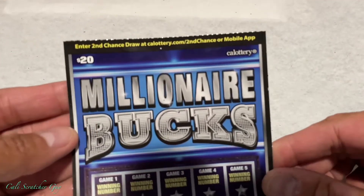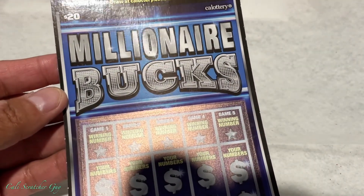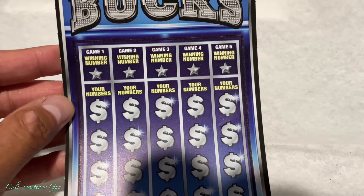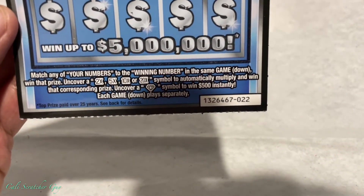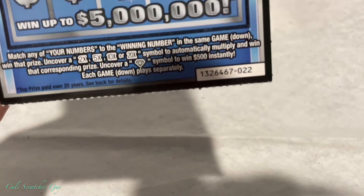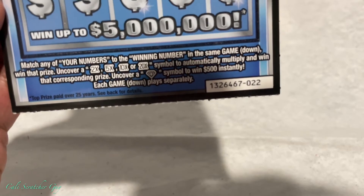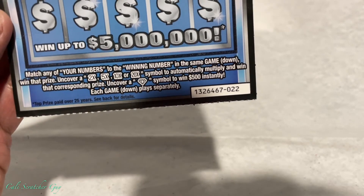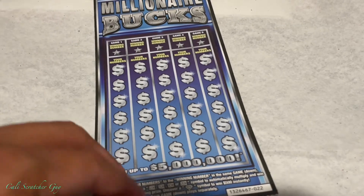So today, like I said, $20. Before we get into the scratching here, let's go over the instructions just in case you guys are brand new at playing this game, so you have an idea of how to play it. Millionaire Bucks — we got game 1 to game 5. Match any of your numbers to the winning numbers in the same game to win that prize. Uncover a 2, 5, 10, or 20 times symbol to automatically multiply and win that corresponding prize, and uncover a diamond symbol to win $500 instantly. Each game is played separately. That's pretty straightforward — let's go ahead and start scratching.